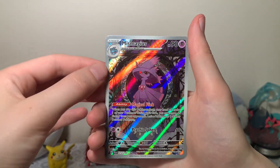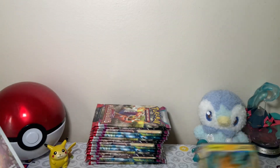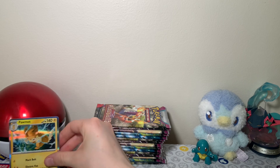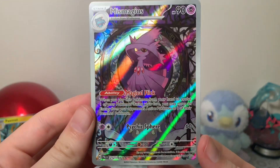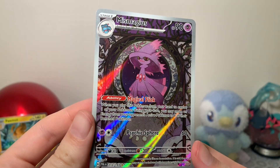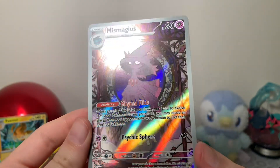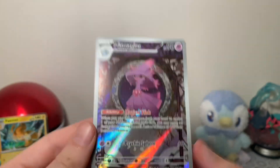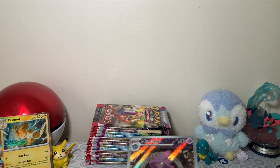Let's see if there's anything behind that. Nope, just a regular holo Palmot. We'll stick that right over here. But let's take another look at that Mismagius — that's really nice. I can't really describe how that artwork is. It's really nice though, I like it a lot. Let's get that in a sleeve and we'll continue on our opening.